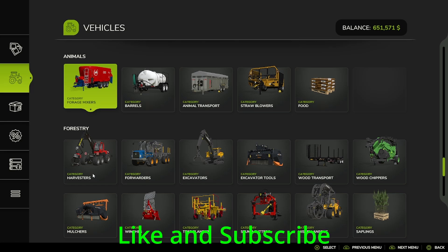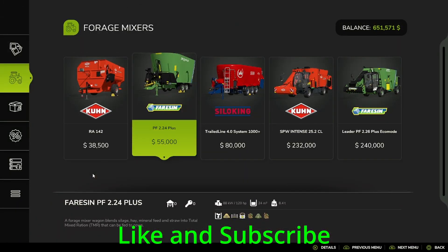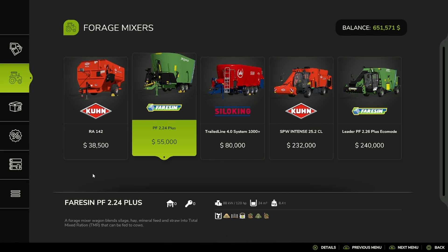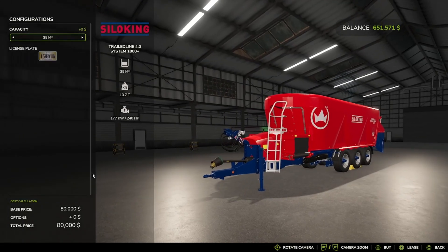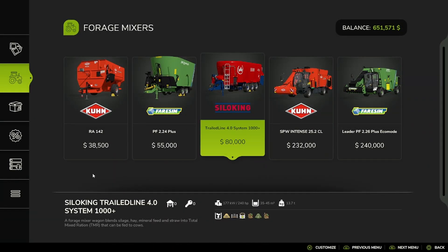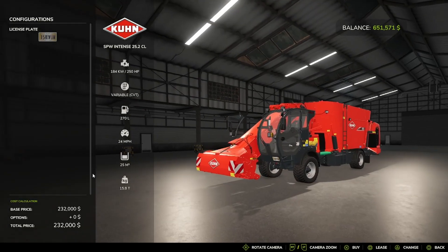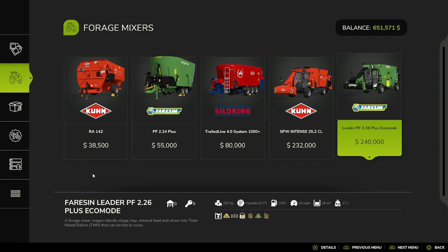Today we are going to be talking about the animals section of the vehicle shop, starting with forage wagons. You have the K-branded RA-142, the Farcene PF-2.24+, the Silotine Trailed Line 4.0 system with capacities of 34,000, 40,000, 45,000, and 35,000 liters. The K-branded SPW Intense 25.2CL, and the Farcene Leader PF-2.26+ Eco Mode.